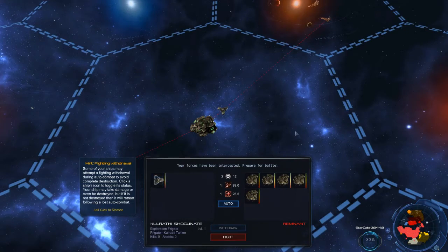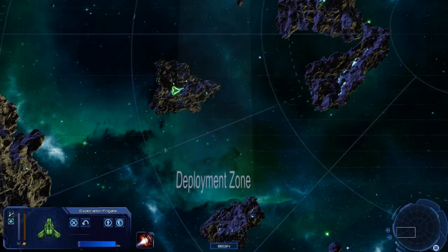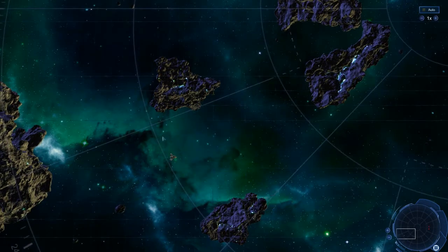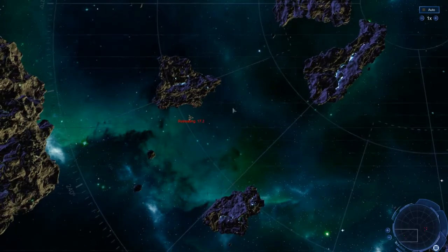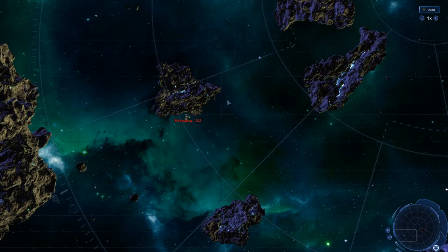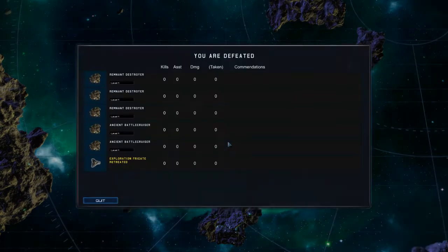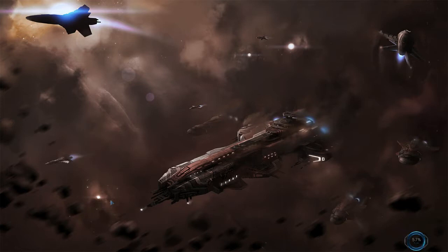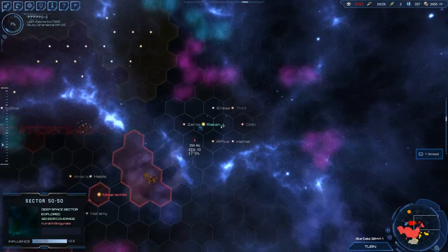Oh dear — so that is our exploration frigate and it's come across some remnant forces. If I fight I may be able to retreat. Let's put him all the way back in the deployment zone, begin and retreat. They're quite slow moving so he should get away. Just have a drink of tea whilst this clock counts down. So I sent it off to explore another cluster, and it actually got there.